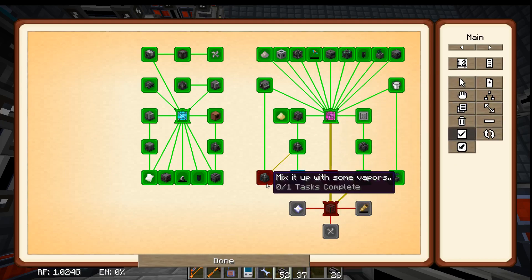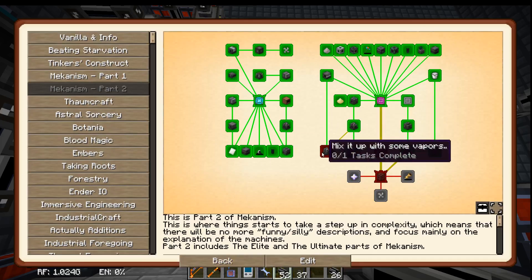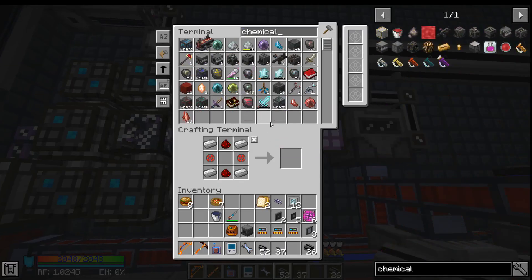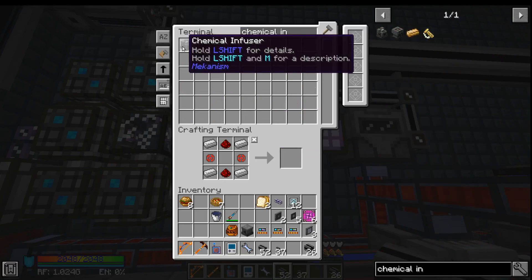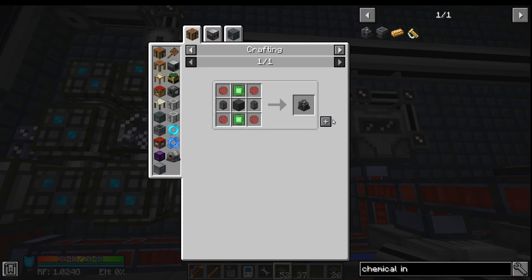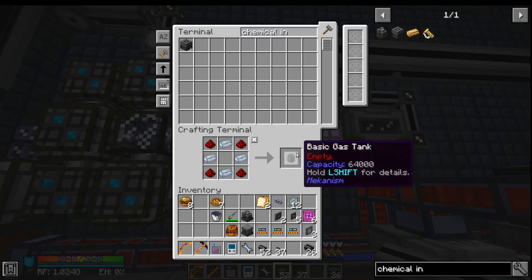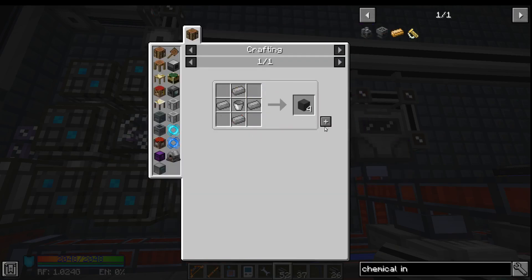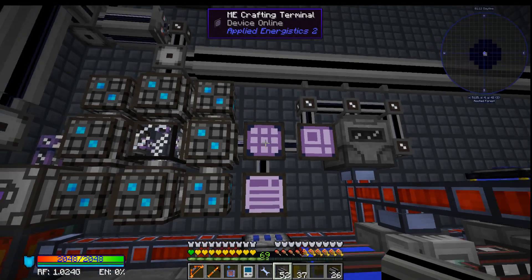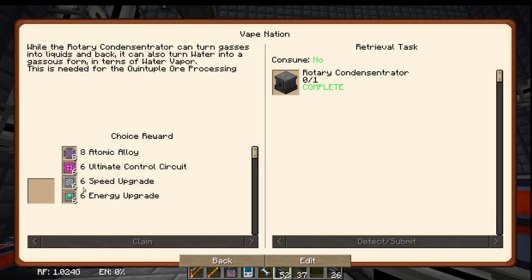Alright, so now let us see what this quest is. Chemical infuser. More chemical infusers. So here's one, let's build a second one. Looks like we're going to need two of these. One, two. A dynamic tank. Chemical infuser. We now have both of these. And it fails to detect them, of course. So let's claim this one.